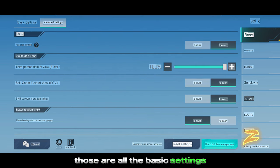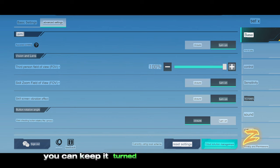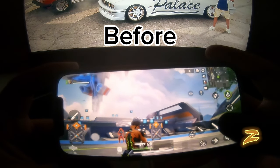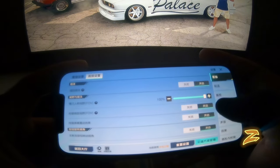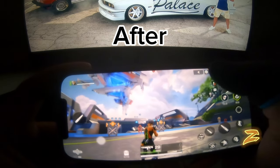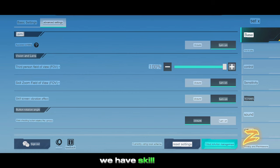Those are all the basic settings. Now let's dive into the advanced settings. Aim assist — you can keep it turned on depending on your preference. There's also the third person perspective view which you can set to 100 for wider area coverage. Moving further we have skill zoom, field of view, and skill screen vibration effect.